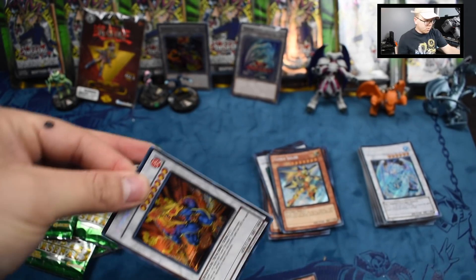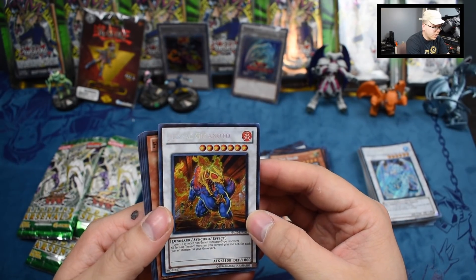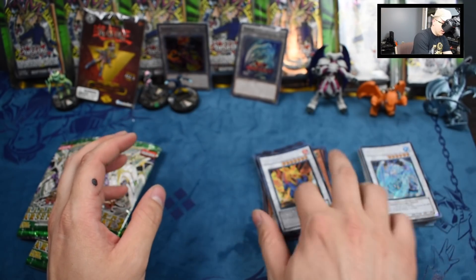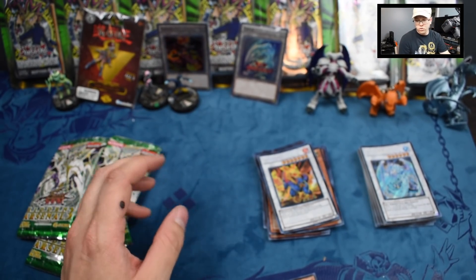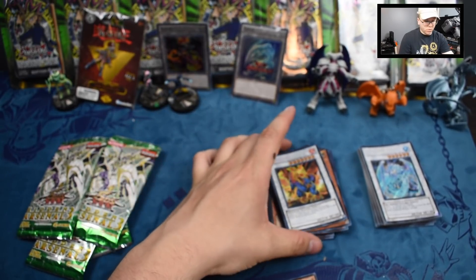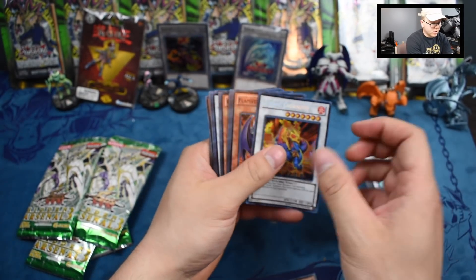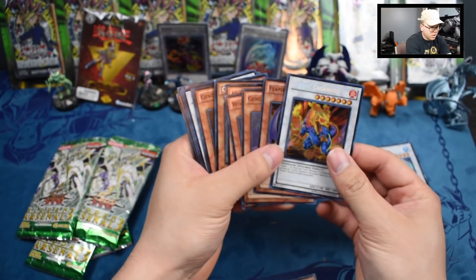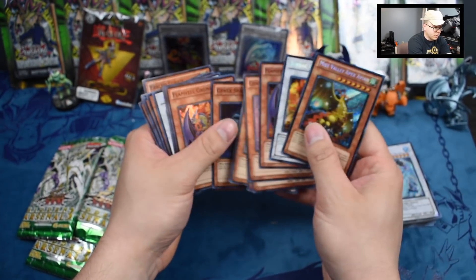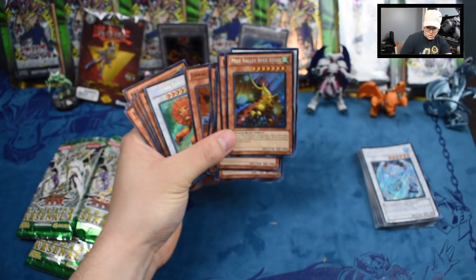Oh, this is a decent card though - I believe Jurac Giganoto. We did not pull the best card out of Hidden Arsenal 2, but we did get some decent pulls. Actually the Mist Valley Baby Roc is decent, this Jurac card is good, and then our Miss Valley Apex Avian. I think we actually did better on this one than we did on the first one, to be honest.